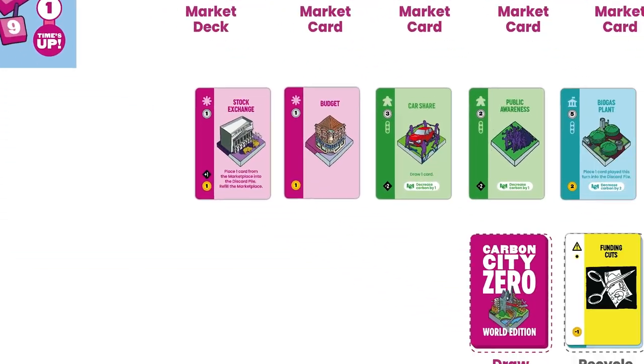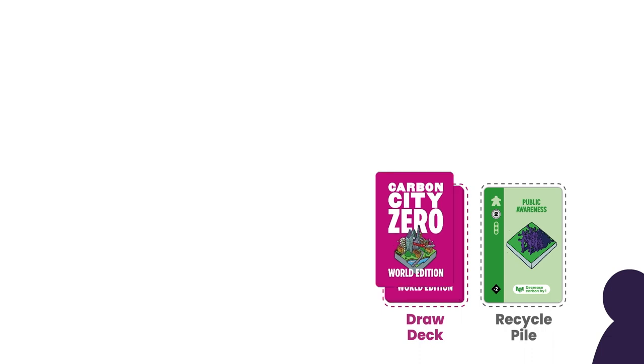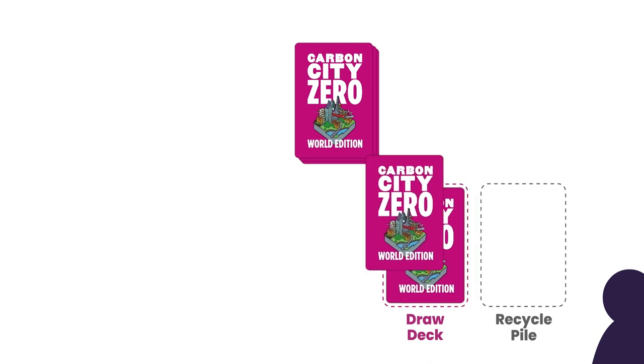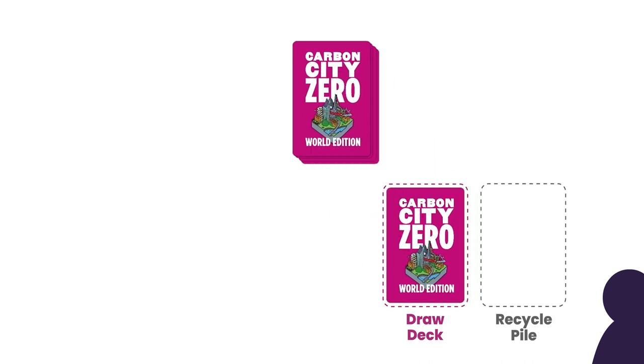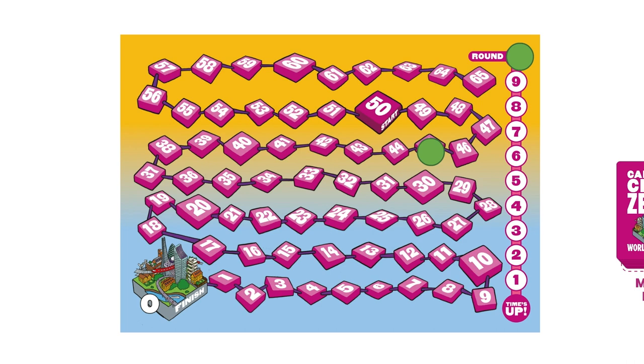To end my turn, I place all the cards I've played this turn face up on my recycle pile, and draw five new cards from my draw deck. If there aren't enough cards in the draw deck, draw as many as you can, then shuffle your recycle pile to make a new draw deck, and keep drawing until you have five cards in your hand — it's this way that you get cards you've purchased into your hand. The next player goes next. Once everyone has taken a turn, the round is over, and we move the round counter one space down the track.